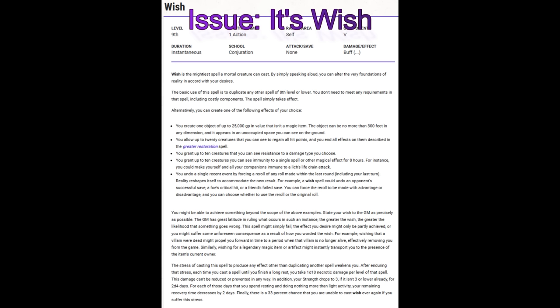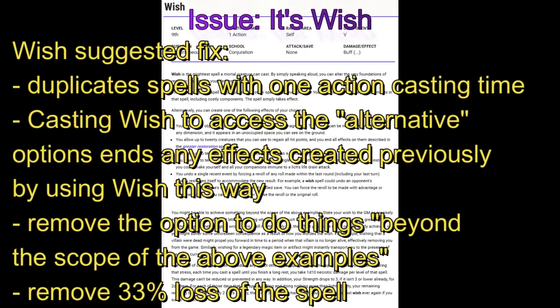And we finish fittingly with Wish. You can duplicate any spell with a casting time of one action of 8th level or lower, ignoring components. Alternatively, you can create one of the listed effects, but if you do so, any lasting effects of any previous casting of Wish in this way disappear. All the stress stuff remains, except we get rid of the 33% chance to lose Wish permanently.